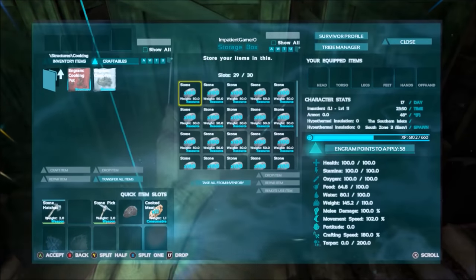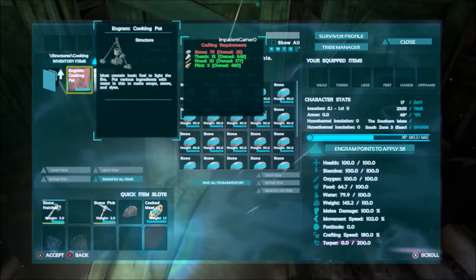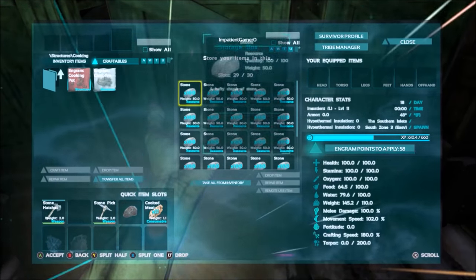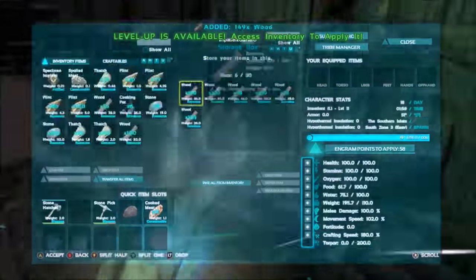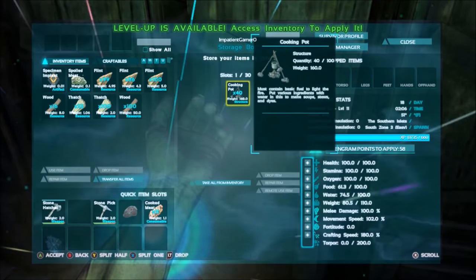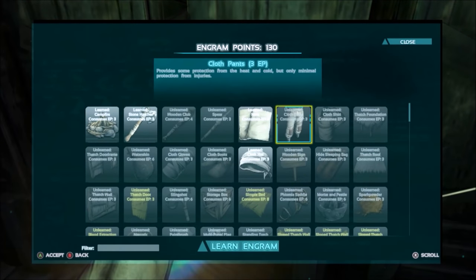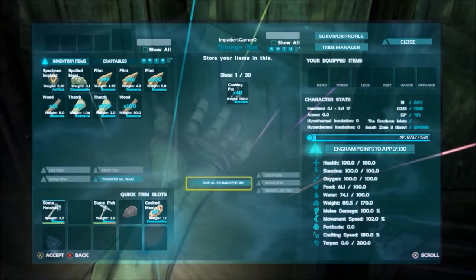Alright guys, for tip number two on how to level up when you're at low levels: craft the cooking pot. So after you got done crafting all those helmets you got a pretty good level. But once you get to level 10 you can unlock the cooking pot, which will give you about 19 experience per one that you craft, so if you do that you'll level up pretty fast. So we managed to craft 40 using an entire large chest full of stone, and we were level 11 and a half. Let's see how much we got — we're gonna put it all into weight this time. So 11 to 17 just from crafting items. That's tip number two on how to level up fast.